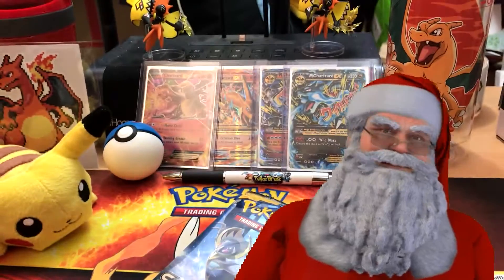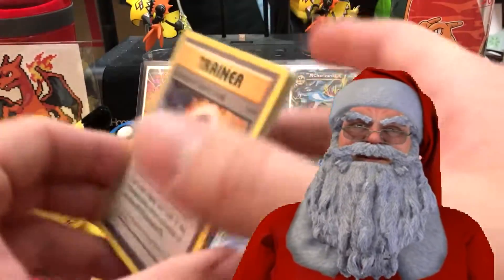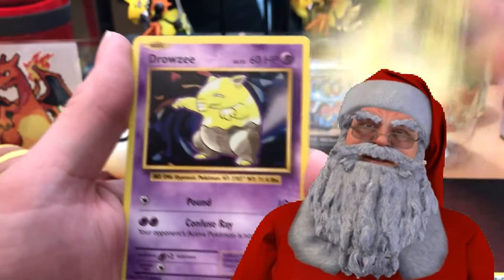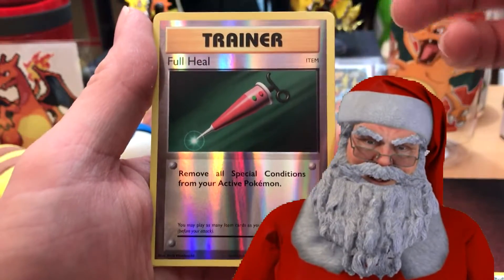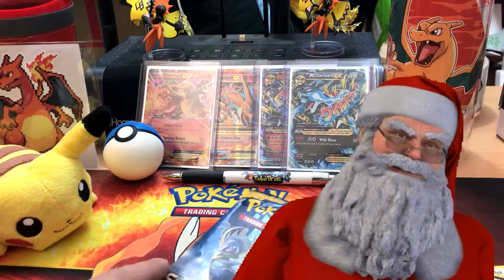Next, Evolutions — one of the easier packs to open. Three to the front, here we go: Charizard Spirit Link, Poliwhirl, Maintenance, Weedle, Electabuzz, Drowzee, Starmie, Metal Energy. We have a full-art reverse holo, and our rare is of course a Farfetch'd.